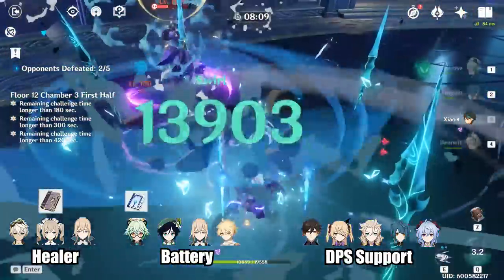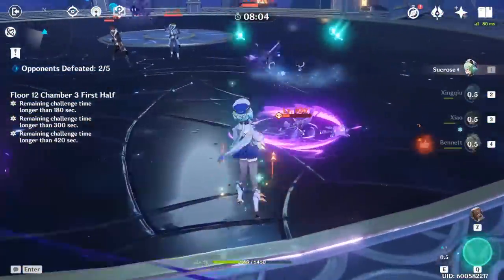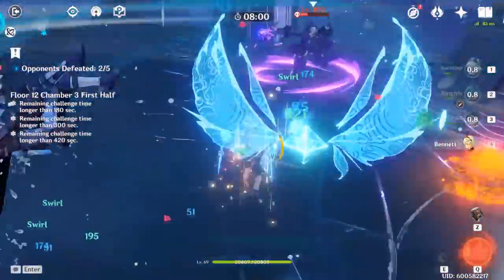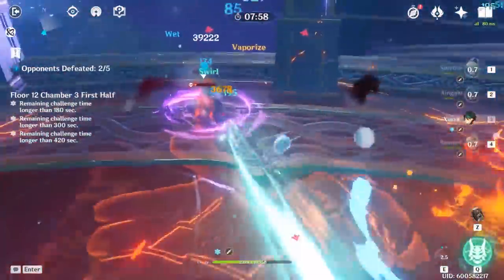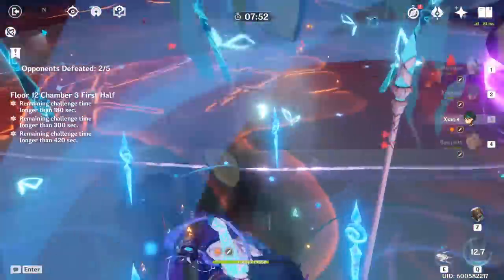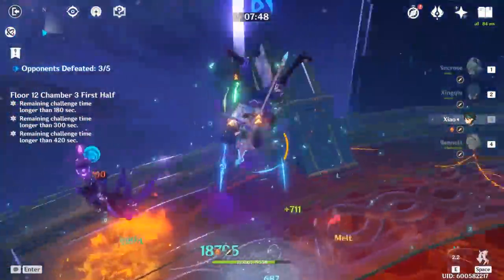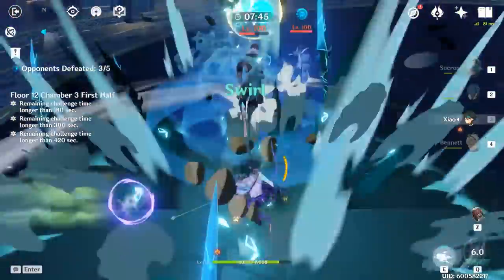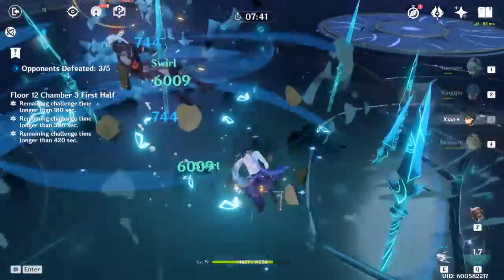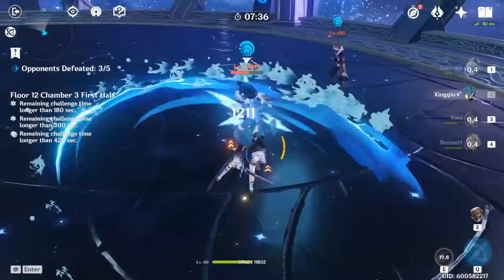And that concludes my guide on Xiao. He is an extremely strong carry with the correct team to support him. His artifacts are also pretty easy to build and he's not too hard to play to pump out his maximum DPS. For me, Xiao is now my strongest carry, easily beating out my C0 Razor. Maybe when I get Razor to C4, there will be more competition. Like, comment, and subscribe if these videos are helpful — it takes a bit of work to gather all the correct info for these character guides. Thanks for watching, and as always, have fun Elder Traveler!